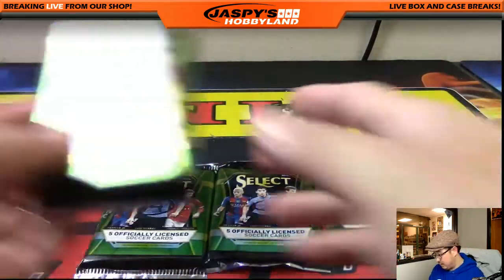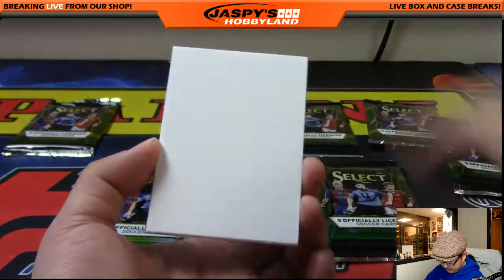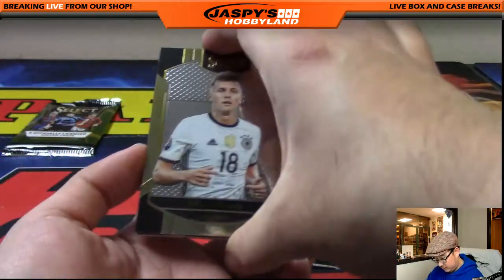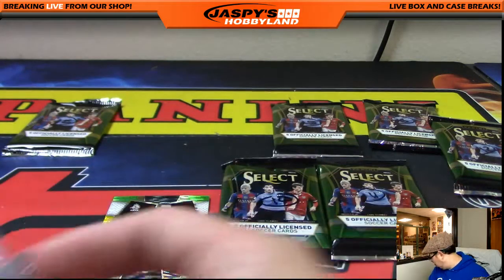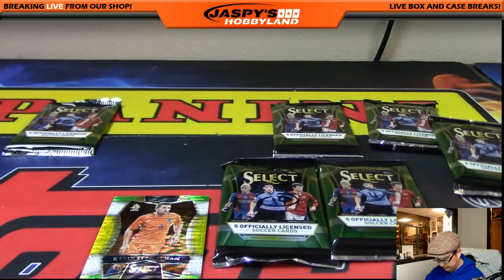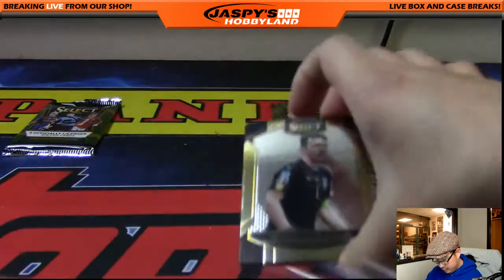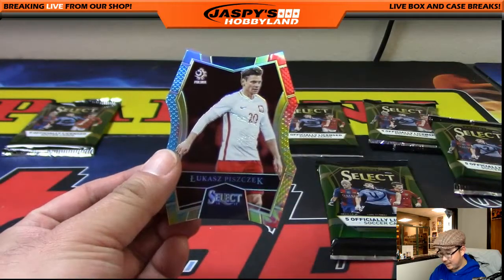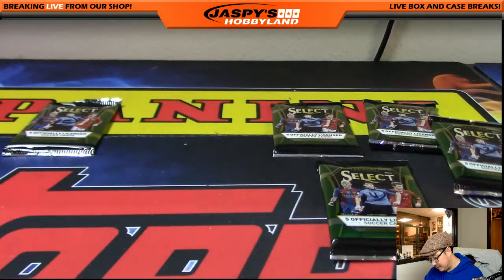So we'll see what else we can find here — just a blank. And it looks like you got the other relic too. Sometimes there's a bonus relic, so all is not lost. It says Adrian Ramos — not numbered. That's your relic right there. And a couple more packs — Gigi Buffon. And we've got — nice — tie-dye. Lucas Pizzek, I think. Lucas Pizzek tie-dye refractor. That's 14 out of 30 — tie-dye die cut. Nice. Don't see a lot of those.